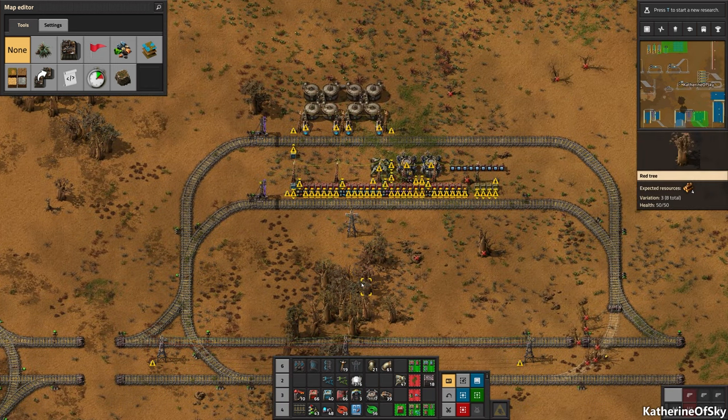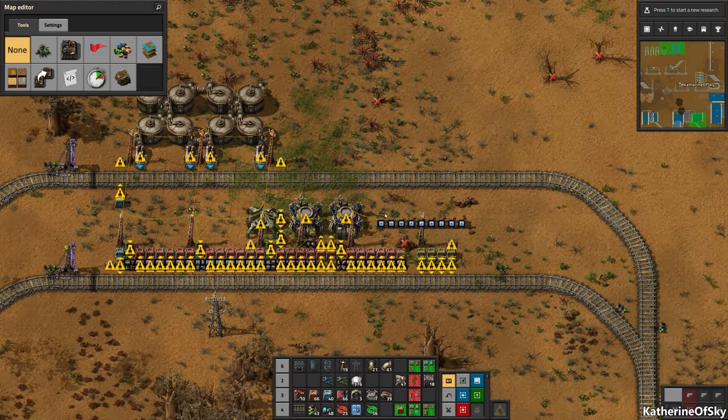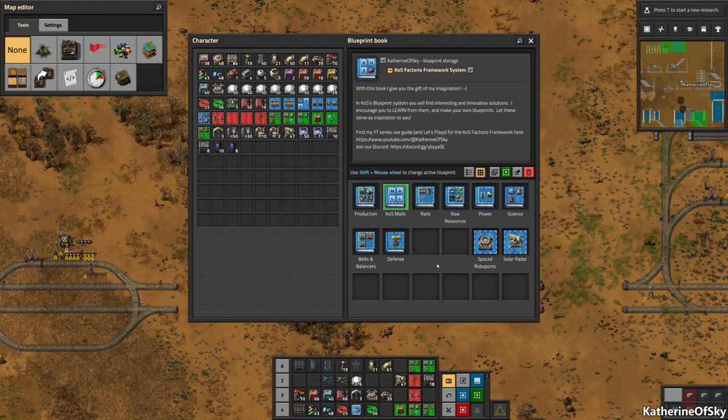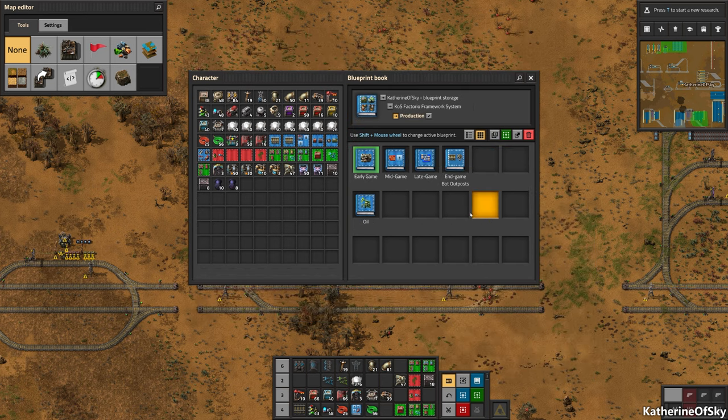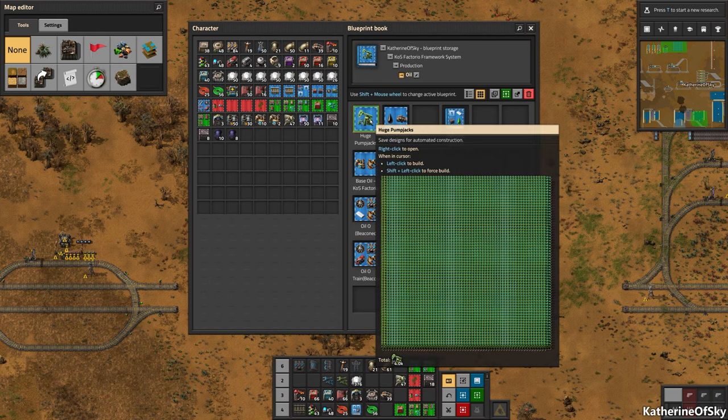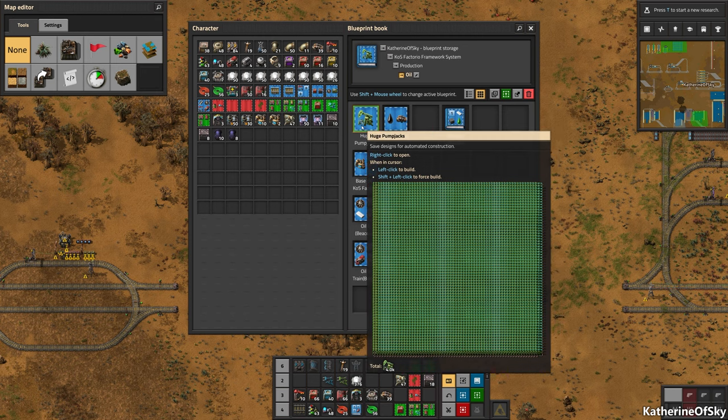This one is pump jacks. I've also included the huge pump jacks blueprint. In oil, here's one — you just shift-click it and all the pump jack ghosts appear, or if you're close enough they'll actually be pump jacks. This is really handy because sometimes oil patches are hidden under the evil trees.